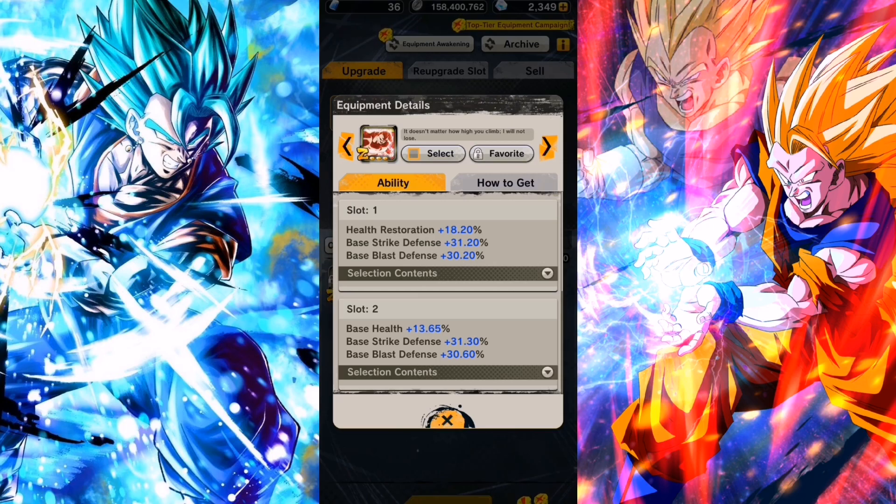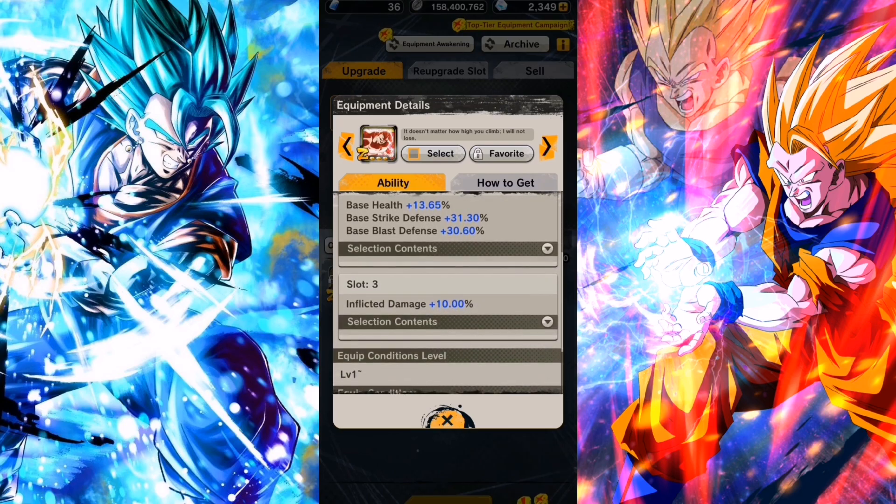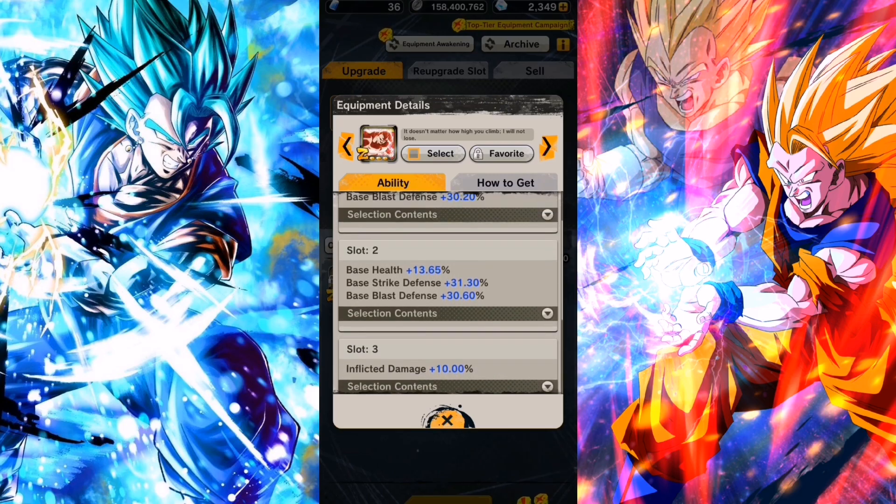There's a whole bunch. If you go to the equipment collection, there's a whole bunch of character-specific ones: Full Power Frieza, Super Saiyan 4 Gogeta, First Form Frieza, Merge Zamasu, and so on. One thing that these have in common compared to others is this third slot, which is the key one.